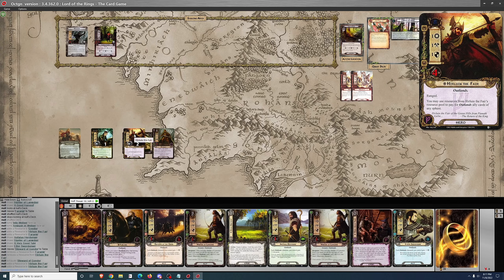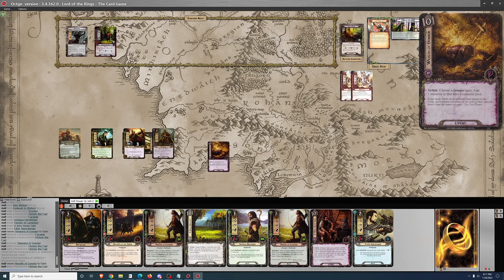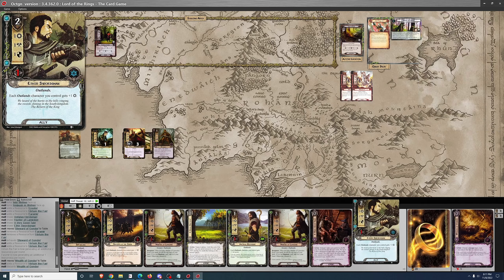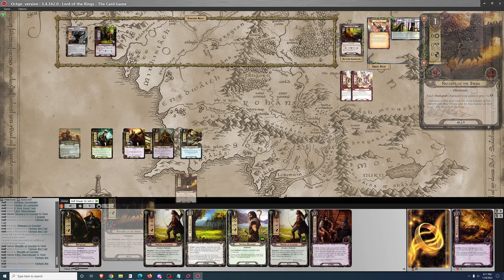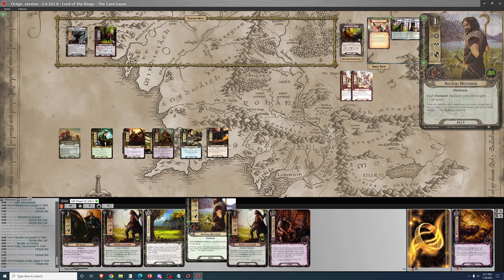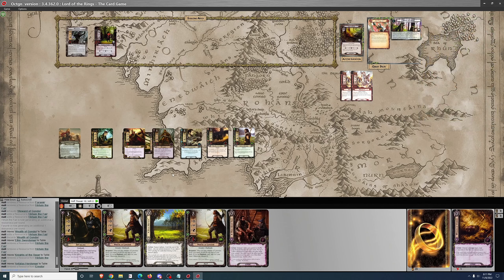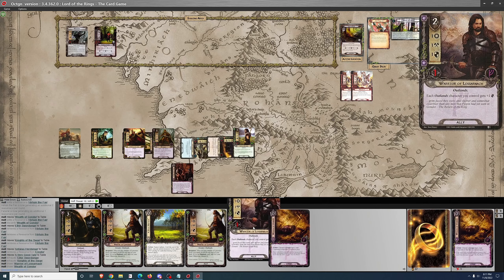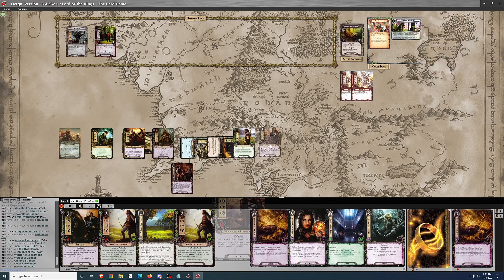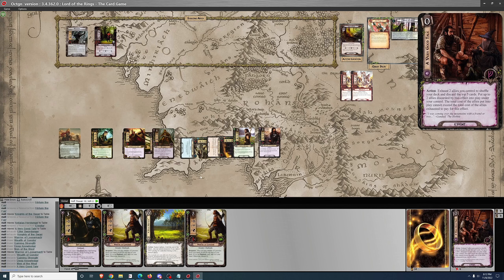We do start out with Steward of Gondor here, which is good. With an extra resource, we're going to get an Ethir Swordsman, a Knight of the Swan, and an Anfalas Herdsman. Two Hunters of Lamedon and Forlong are going to get discarded, and we're going to use A Very Good Tale for a Warrior of Lossarnach. So we are battle questing to start.